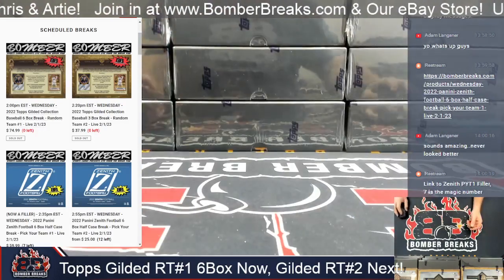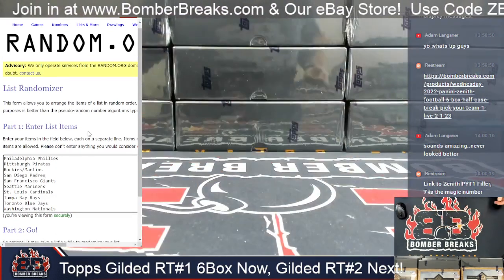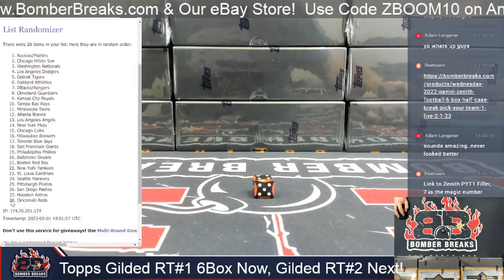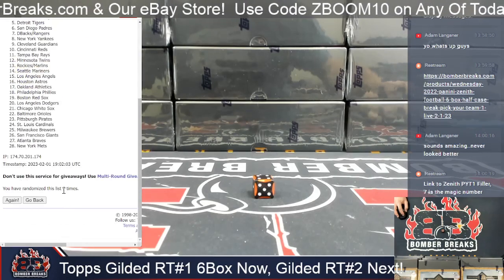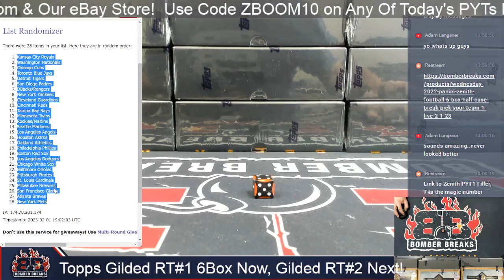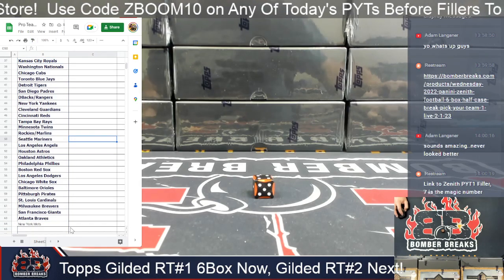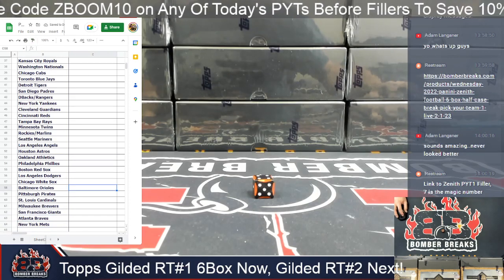Good luck all — may the boom be with you. First order of business: we got 28 spots, guys. Three plus the die roll — three plus a four. Seven clicks. One, two, three, four, five, six, and one more is seven. Boom! After seven clicks I have the Royals up top going to the New York Mets. The Mets want to be bolded, don't they? Royals to the Mets.